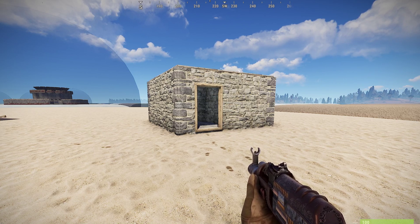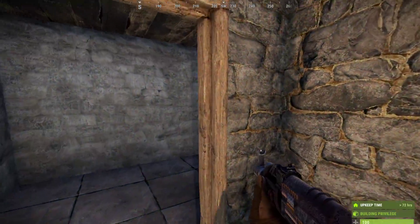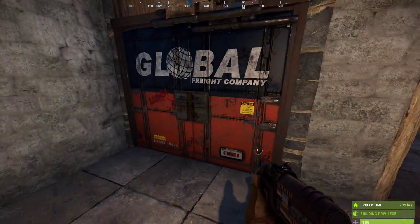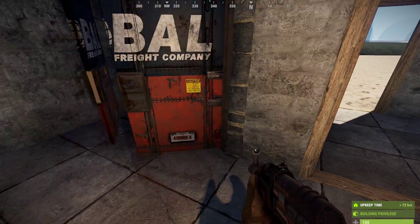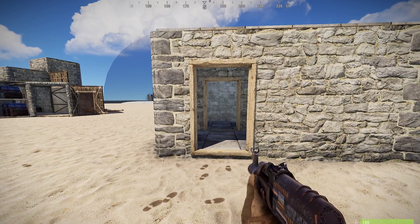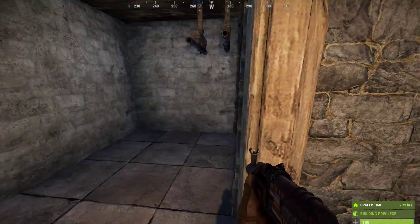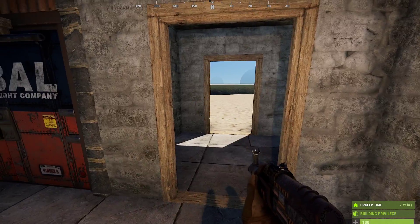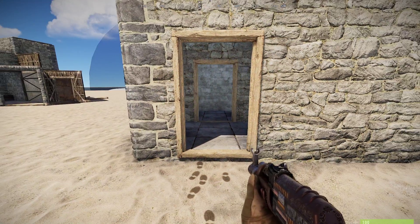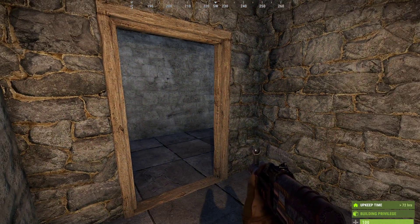Most rush trap bases have a series of design defects that suck the fun out of the experience. For example, take a look at this 2x2 trap base. The person comes in, the shotgun trap kills him, and the owner tries to loot the body. On high-pop servers, there's usually someone with the victim or nearby who hears the shotguns. You end up in a gunfight trying to loot the body, and sometimes things go wrong because you can't respawn in time to secure all the loot. That's one design defect I want to improve upon today.